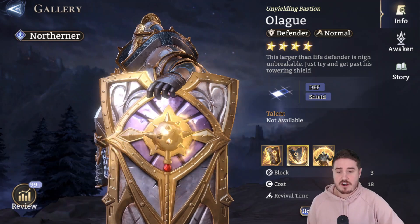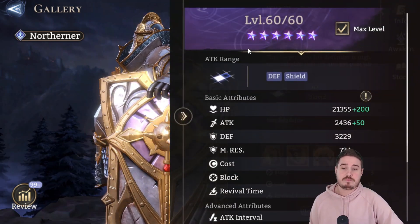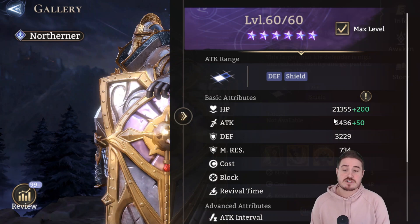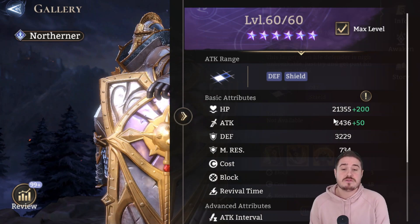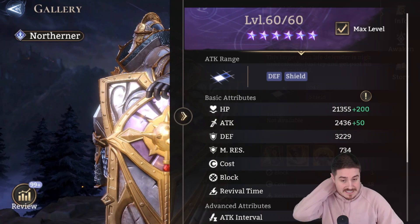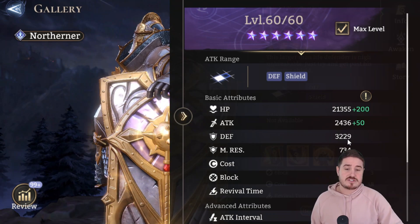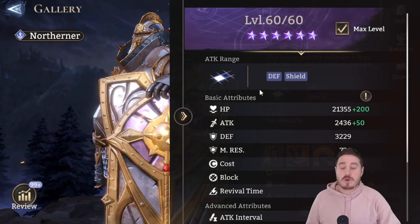Let's start with base stats, as I always like to do. Whenever you're in the gallery, make sure to hit max level. So at full promo, level 60, no awakenings: he's got 21,355 hit points. Attack doesn't matter for him; we're going to focus on defense, which is 3,229. He's also got some healthy magic resist at 734. The two numbers I want to focus on are that HP just over 21K and that defense just over 3,200.